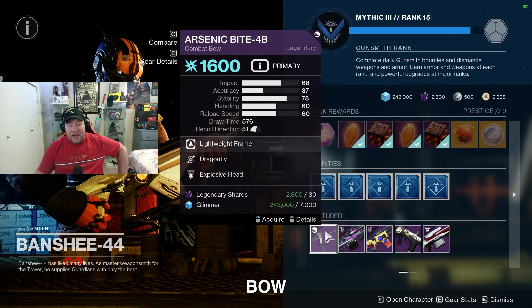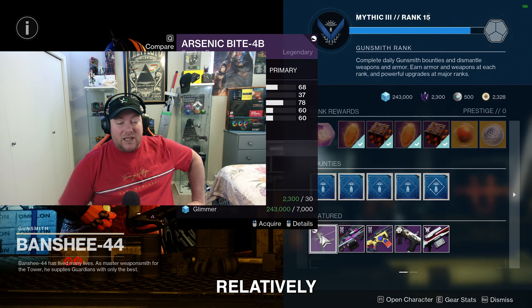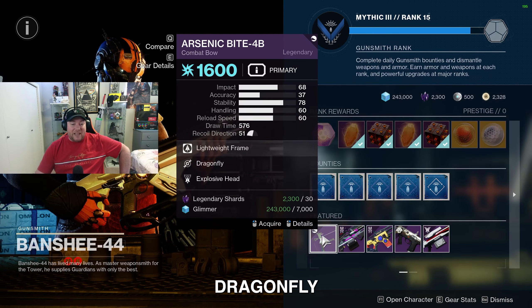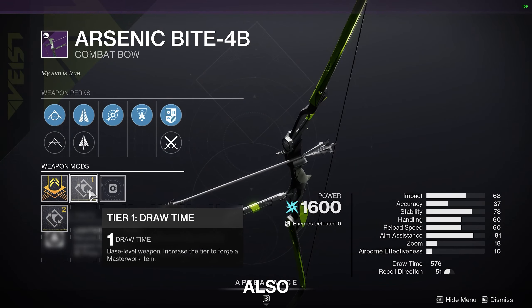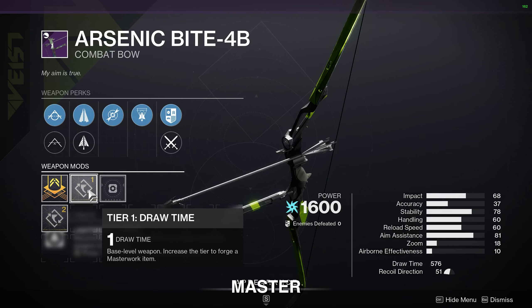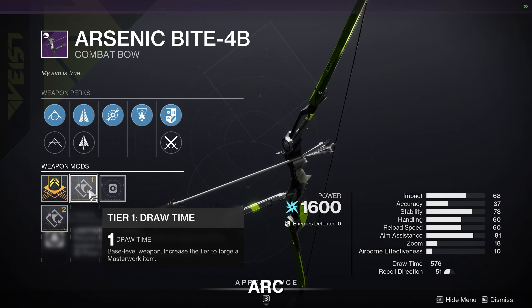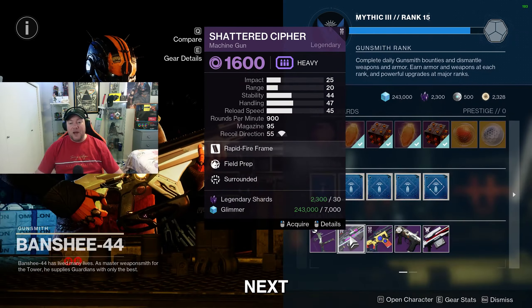Today Banshee's got the Arsenic Bite combat bow and I would suggest picking this up — it's relatively decent. Perks on it include Dragonfly and Explosive Head, and it's got Draw Time for the masterwork. If you're looking for an Arc combat bow, I would suggest picking this one up.